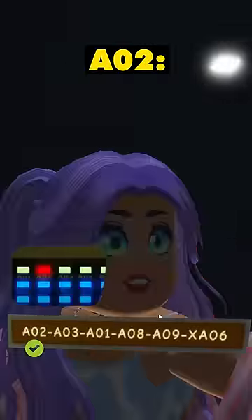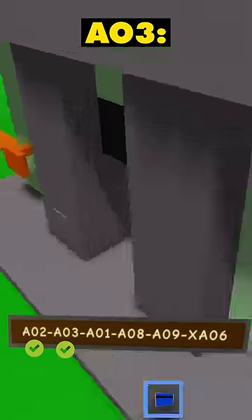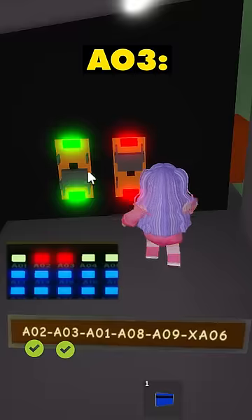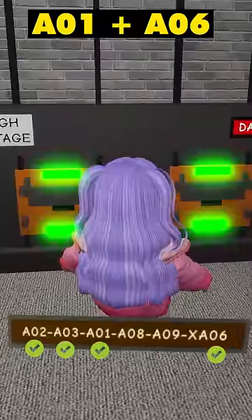For A02, go to the police station. Go into the secret room and click on the blue button behind this cupboard. For A03, come here, unlock the door, click on this button and type in your username, then click on this switch. For A01 and A06, come to the Town Hall City Power and click on both switches.